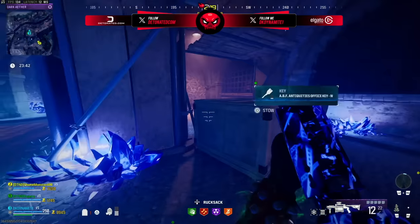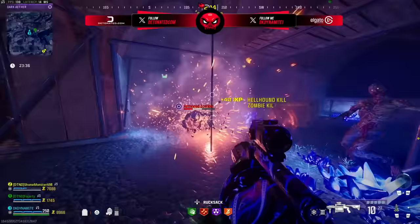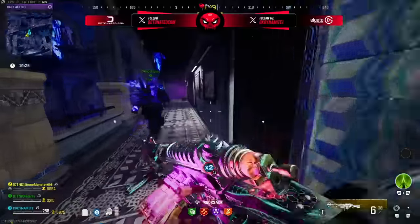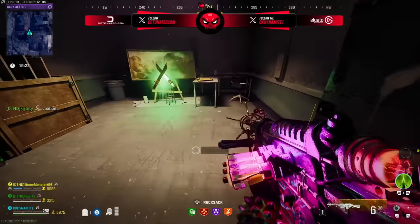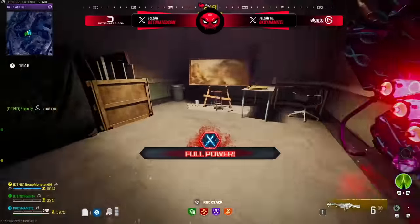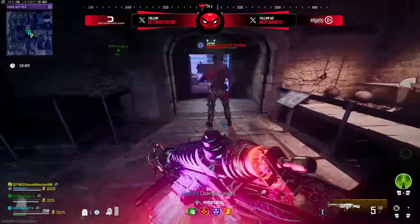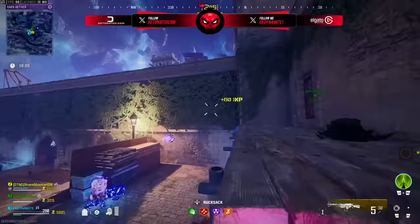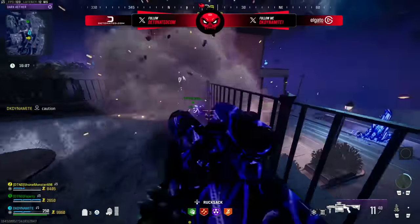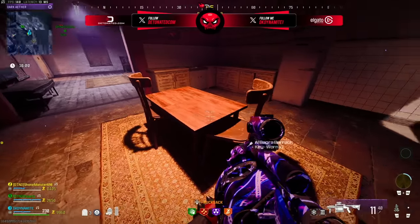You can also find a key for the antiquities shop in the south underground section of the map, sitting on a box. In every single match I've played, I've always seen a Full Power from this room — the RNG has been really strong here. There's also a slim chance a wonder weapon case could be in the corner of this room. I almost missed it last time without Death Perception — there was a Scorcher case laying on the ground by the Full Power, kind of hidden behind canvas. Always inspect these rooms carefully.